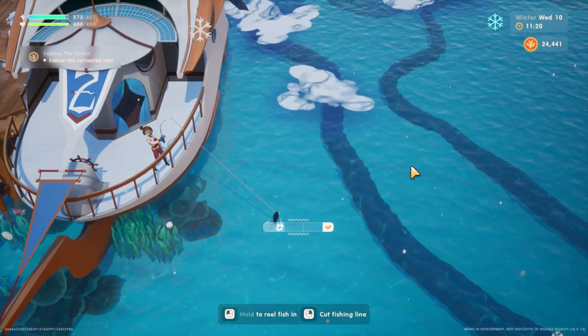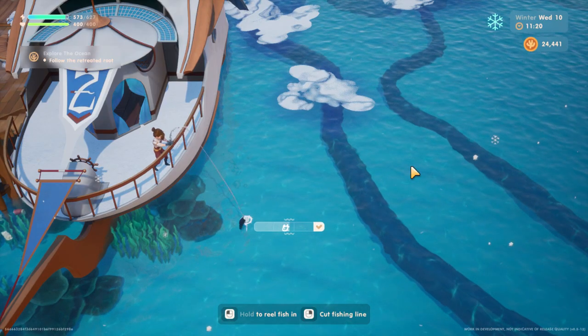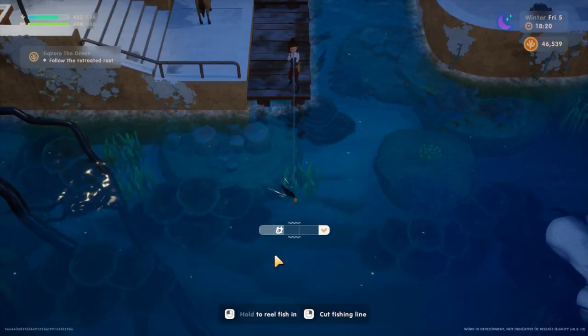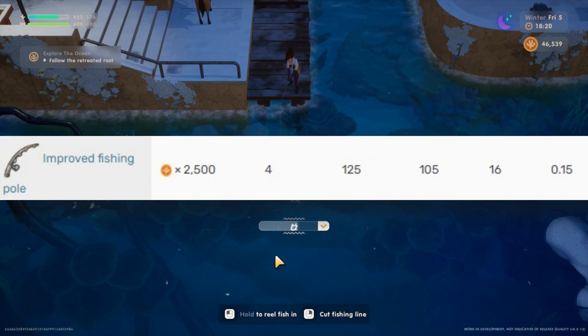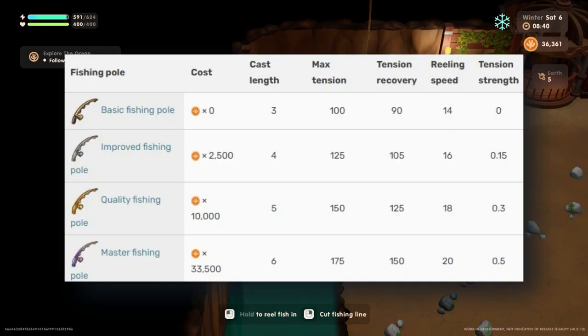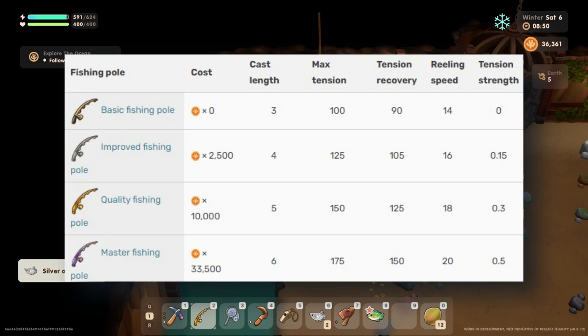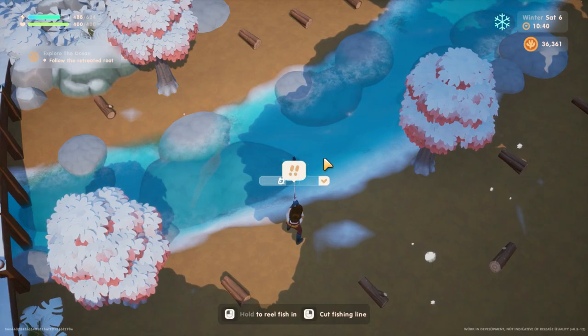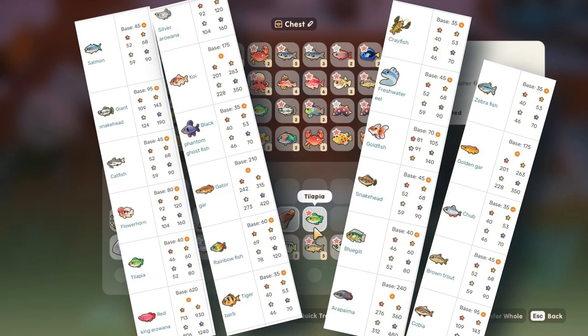Fishing. Fishing is an easy way to make money early in the game. Save your money at the start to buy at least an improved fishing pole to make it easier. Currently there are 4 types of fishing poles, with differences in cast length, max tension, tension recovery, reeling speed and tension strength. After using an improved fishing pole, try to get lots of fish and sell them.